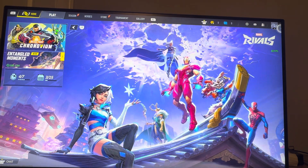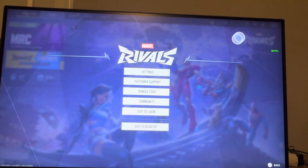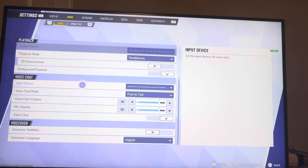The next thing you guys can do in Marvel Rivals is to click on the settings right here. In settings, what you guys want to do is under the audio tab right here in settings, scroll down. You're going to see voice chat.